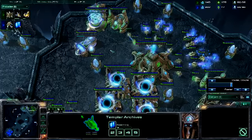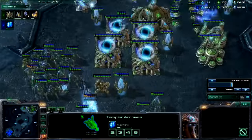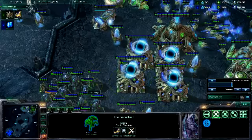As you can see I just went for my natural expansion just so I can have an economic advantage. I also went for a robotics facility just so I can get immortals to match his. I get an observer out and I just killed his.